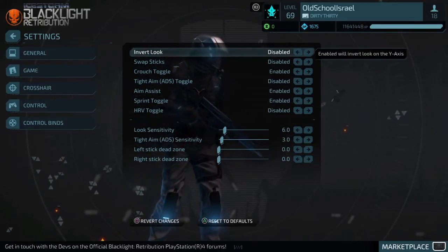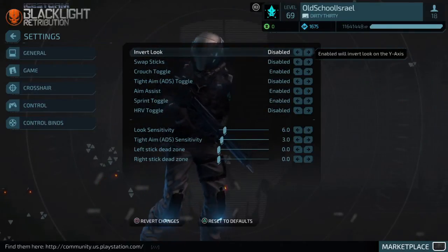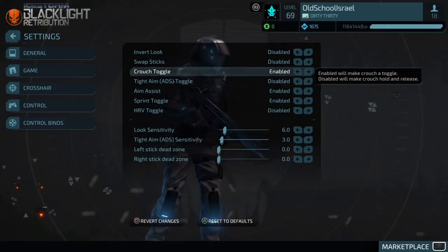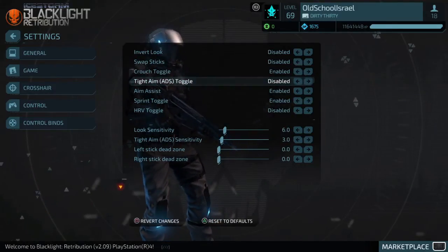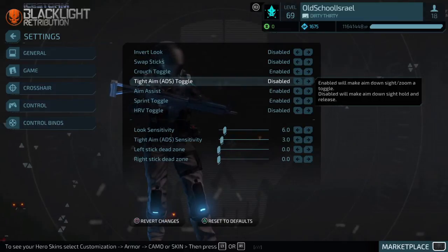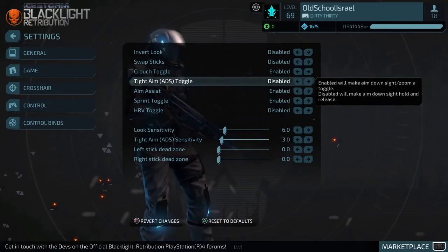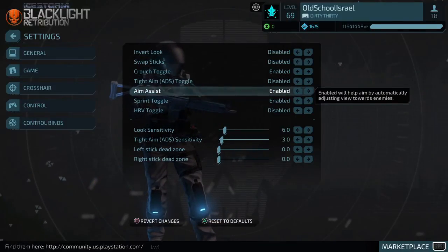Controls are more interesting. Auto-Look — you want that disabled. Swap Sticks — disabled. Clutch Toggle — I have it enabled, which means when you press the button you stay crouched. Tight Aim Time — disabled, which means when you lift your finger off the aim button it aims back out. If enabled, one click scopes in and you have to click again to scope out.